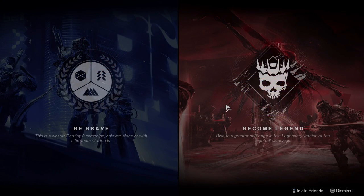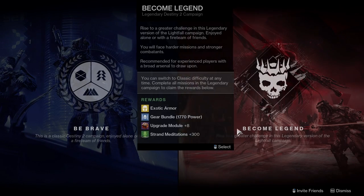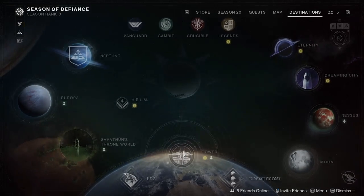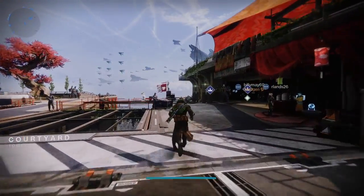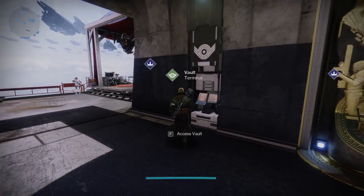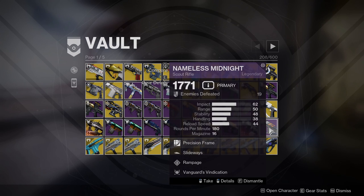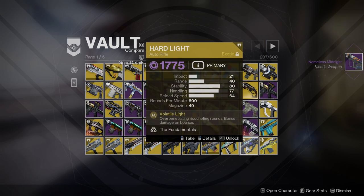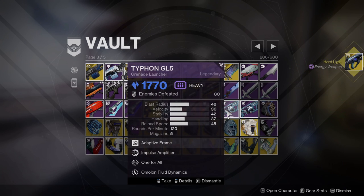As it's currently a new campaign, we've got the Lightfall campaign to do and it's given me an option to do it on normal or legendary. I'm going to back out and open my director because we want to get a hold of those weapons we just put in the vault. I'm going to go over to the tower and access my vault here. I'm going to drag these weapons out — the 1771 Scout Rifle, the 1775 Hardlight, and the 1770 Grenade Launcher.